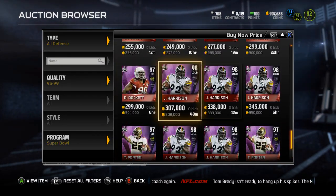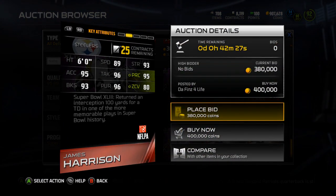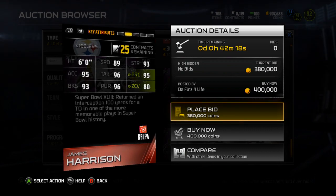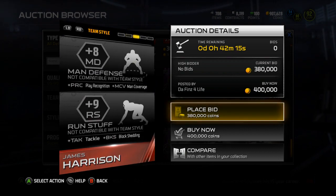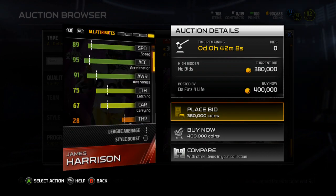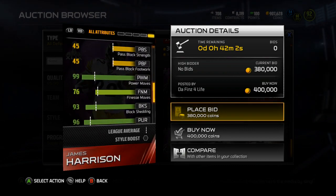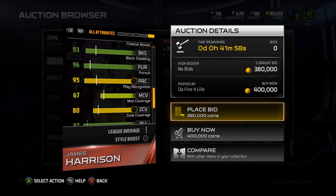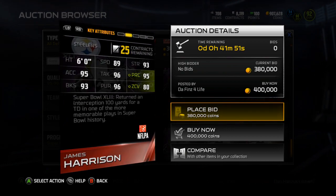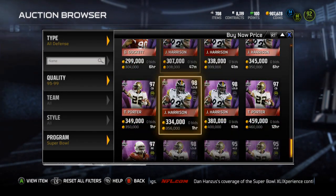James Harrison is the final card here. He's going for around 350k, and he's a 98 overall with 89 speed, 93 strength, 95 acceleration, 96 tackle, 95 play recognition, 93 block shed, 96 pursuit, and 80 zone coverage — a very solid pass rusher. With that 80 zone you could drop him back or user him. He's got 75 catching, 85 jumping, 99 power move, 76 finesse, 97 injury, and 99 hit power. What a beast. If he wasn't so expensive, I might buy him.